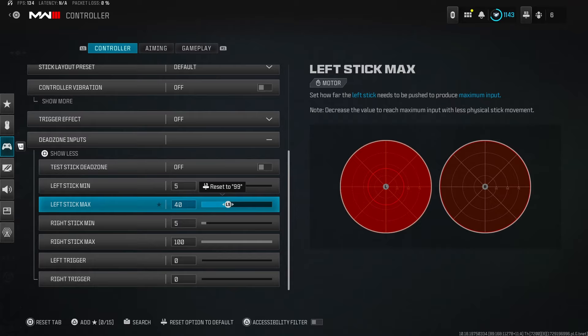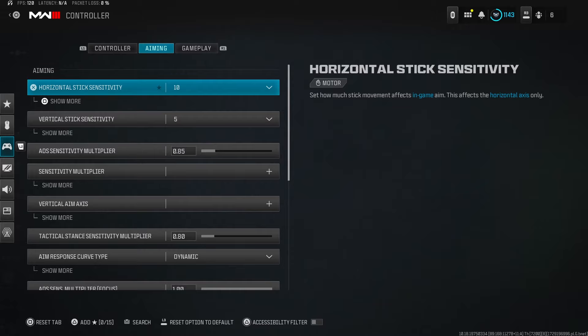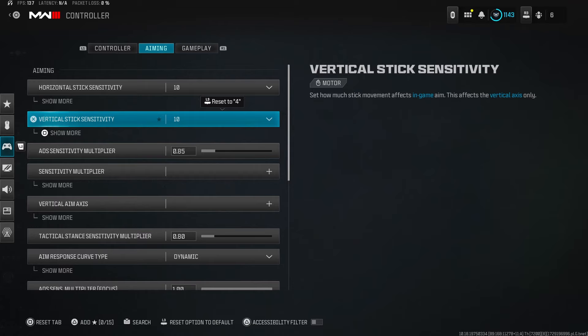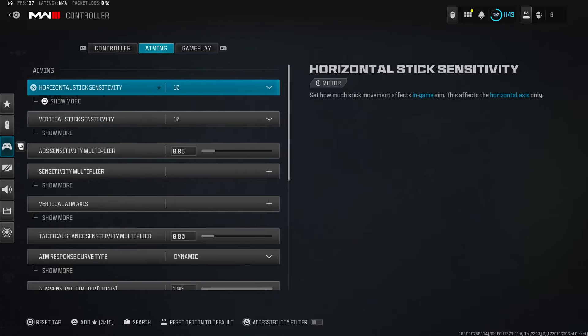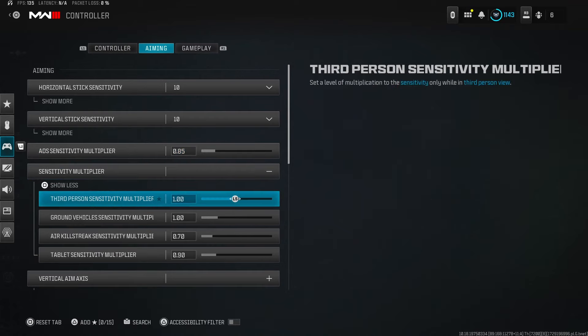Horizontal and vertical stick sensitivity — I'm putting this up to 10. The reason is there's a lot of movement in Black Ops 6 and I need to get ready for that. ADS sensitivity multiplier I keep low at 0.85. If you're using snipers only, put it back to 1, but for SMGs, ARs, LMGs, and shotguns, put it down to 0.85 — it'll help you stick and glue onto enemies, which is really nice.